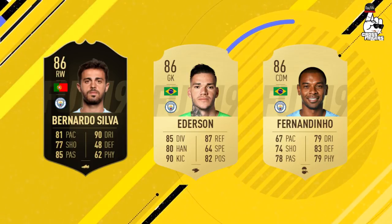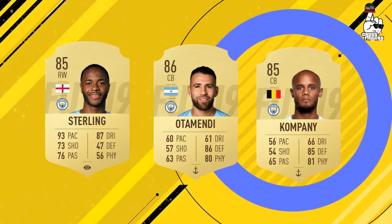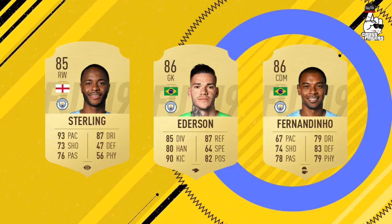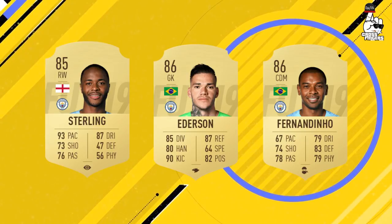The fourth one, and probably one of the most important ones, is Sterling's team — Man City. Man City players such as Ederson, Fernandinho, Kompany, Otamendi, Bernardo Silva in-form, and Sterling will probably go up for sure. Some of them are low-rated but they'll go up because of the SBCs, and some may even get extinct. Even if you don't want to do the SBC you can just sell them when it releases and get up to 10k–15k profit per player — that's about 50k from four players.